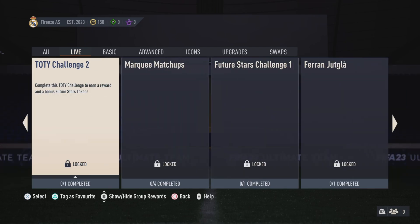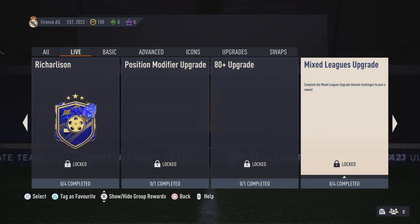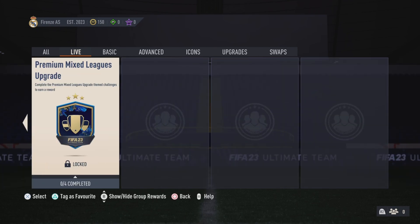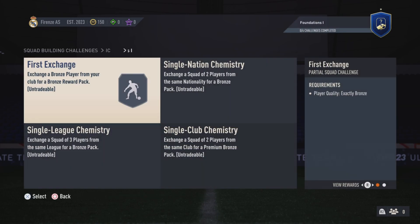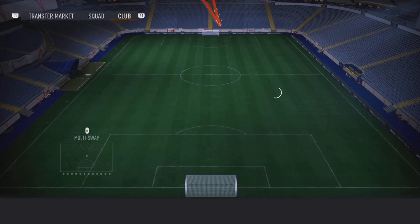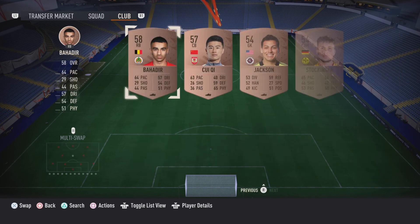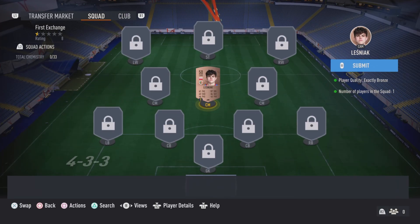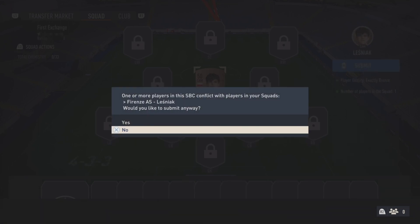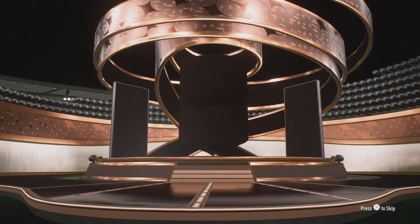We can go and complete the position modifiers upgrade - oh, we can't do any of it yet. It's foundations one, let's start from scratch - just one bronze player, that's all we need. We have a lot of bronzes. There we go - the first SBC squad has been done on the RTG and it is a non-rare bronze.